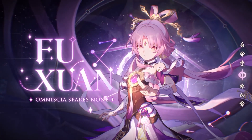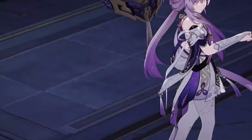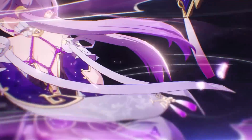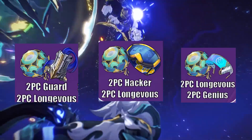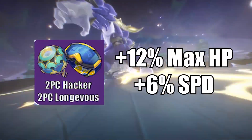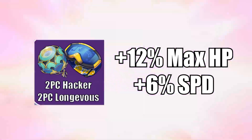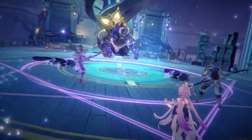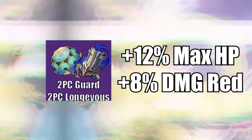On to relics. The common theme is the Longevity set. As her kit revolves around damage soaking and HP, naturally the set which increases HP would be a priority. However, I do not agree that the 4-piece set would be the most ideal. Rather, 2-piece across the board would be my pick of choice. First, paired with the hacker set for more speed — naturally, more speed equals faster re-application of damage sharing. Next would be 2-piece of the damage reduction set, which aids in her survivability and damage soaking.